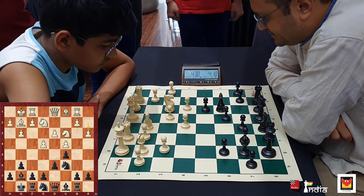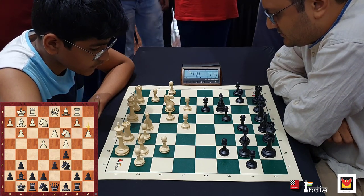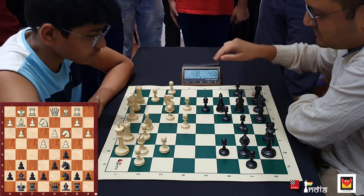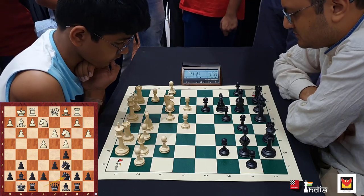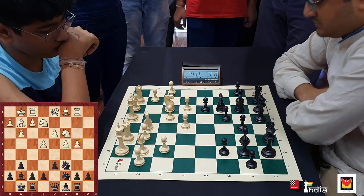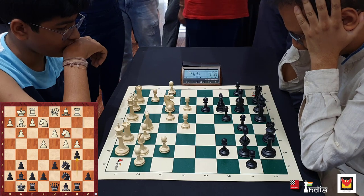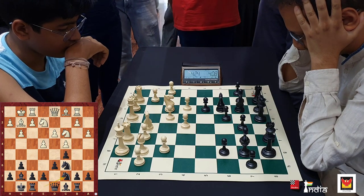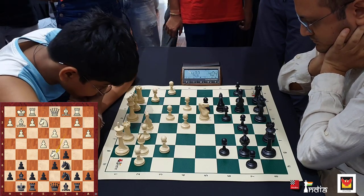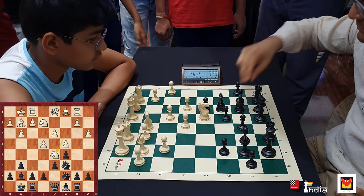So the rook moving away from this diagonal is generally a good idea. Knight to c7, developing my knight. If now he goes b4 in this position, I can take, pawn takes and play b5 and black is doing pretty well here. So that's the reason why my opponent now thinks and plays his knight to d5, although this does not look like a great move because now I can just play b5 and black is doing really well here.